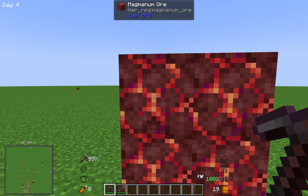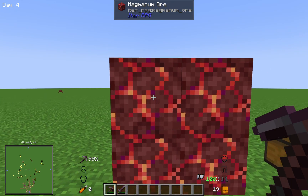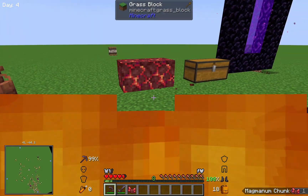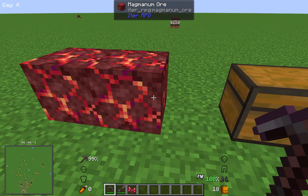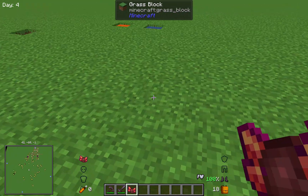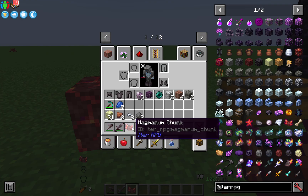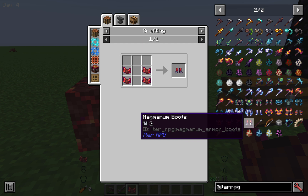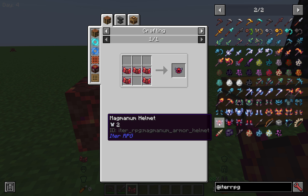There's also magmanum ore. When mined, it sets you on fire and has a plethora of terrible effects it can bestow upon you — it can also explode. So be careful and make sure you have good armor on when you go to mine this stuff. It gives you magmanum chunks, which are used to craft things like a full armor set and a sword.